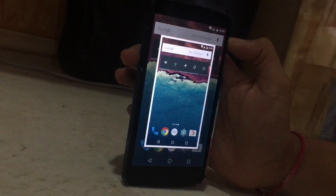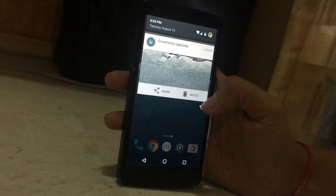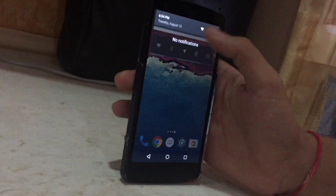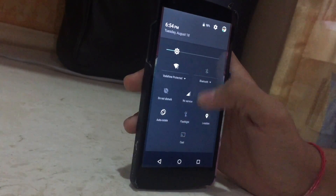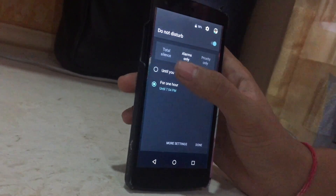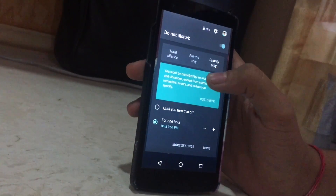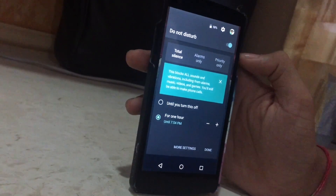Coming to the other awesome features — these are the minute changes. As you can see now, you can delete a screenshot directly from the notification bar, which is pretty useful and was not there earlier. Also, the Do Not Disturb feature, as you all know, was released in the first preview as well. You can get your silence back — Android 5.1 did not have a silent feature; you could only keep it on vibrate or ringing, but now you can put it on silent.